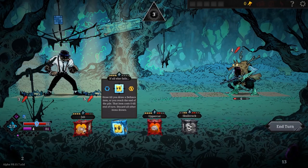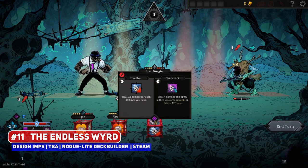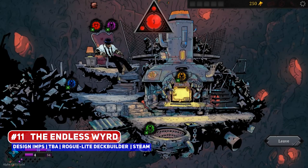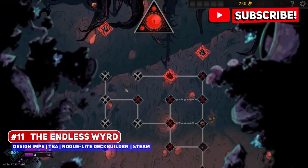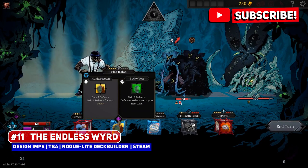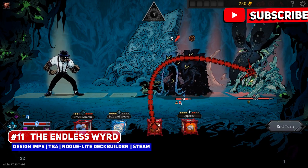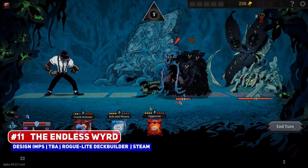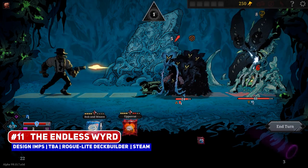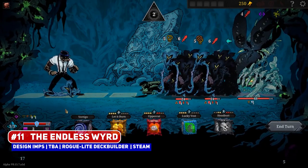One upcoming game with an interesting art style is The Endless Word, a roguelite deck-builder, but instead of cards you're using dice, and the randomness of dice makes it even more interesting. You can stack the deck with some dice-loading mechanics, where controlling RNG is important for such a game, with a number of synergy systems between the player and units, items, and elements being central as well. Still no release date, but it does look very good, and it's always nice to see something a little different.